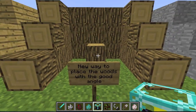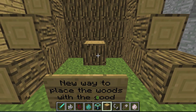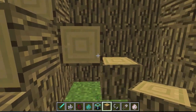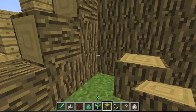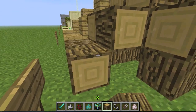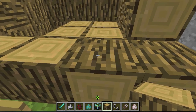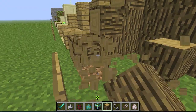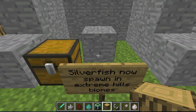We have a new mechanic for placing wood logs. Previously the wood face always faced you regardless of direction, but now it depends on where you place it — on a wall it will be sideways, on the floor it will face upward.